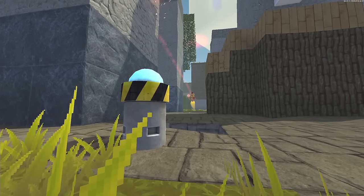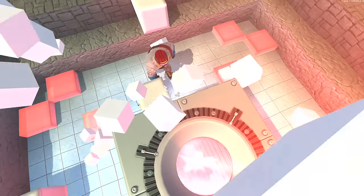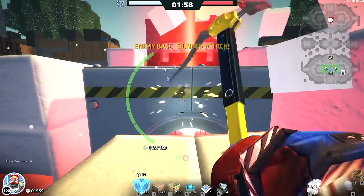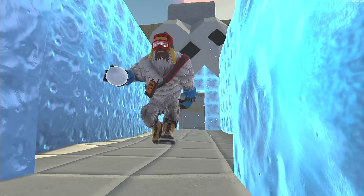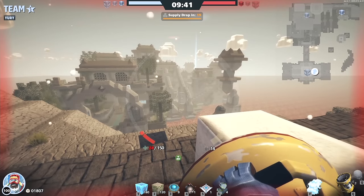Yuri's active ability throws out a marker, causing an avalanche in that location. Use it to generate snow for your weapons or to give yourself some cover when you need it. Yuri thrives in the cold. His passive ability, chilling out, continuously provides ammo and regenerates health when he's close to ice and snow blocks.